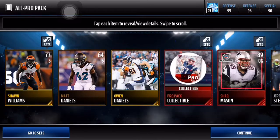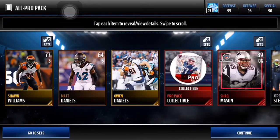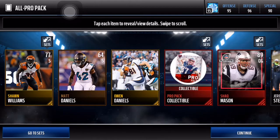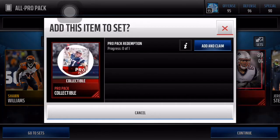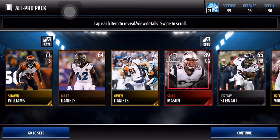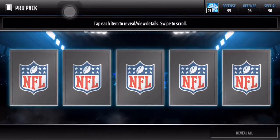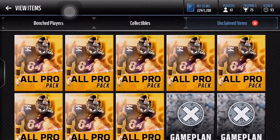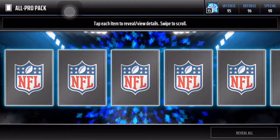Whoa, there it is - 89 Shaq Mason and a Pro Pack collectible! First playoff player, that is a sick pull. It's an 89 but still about 200k right there, so that is nice. I'll also open this pro pack - that is a good pull right there, 89 Shaq Mason, our first elite. We get nothing in that pro pack, so eight All-Pro packs left.